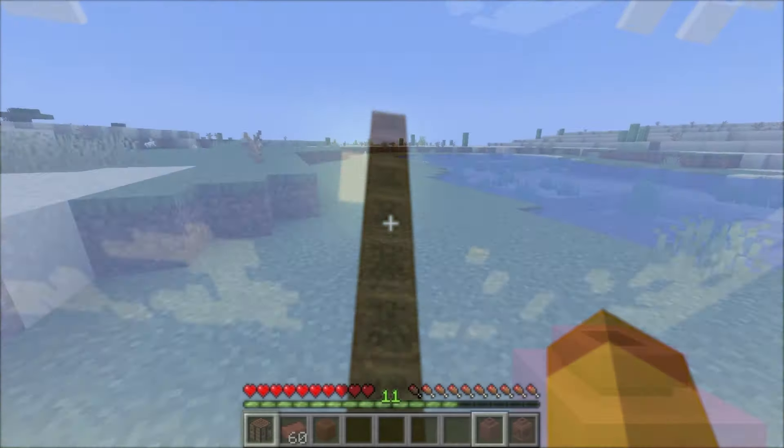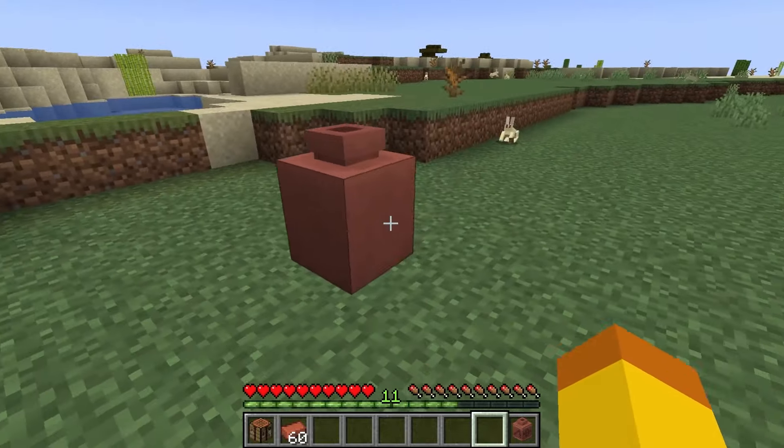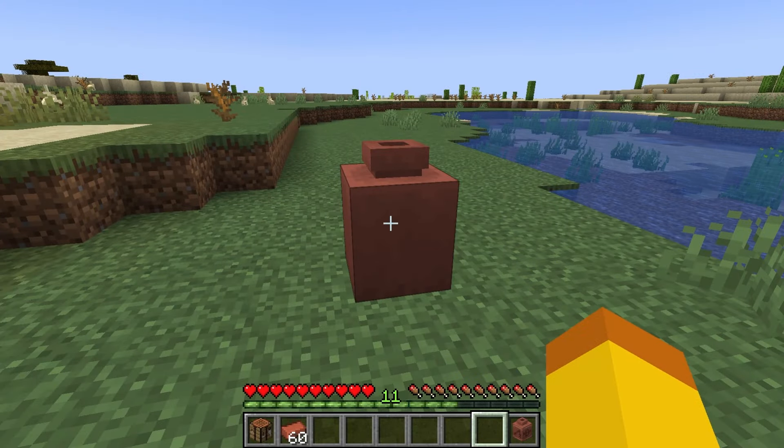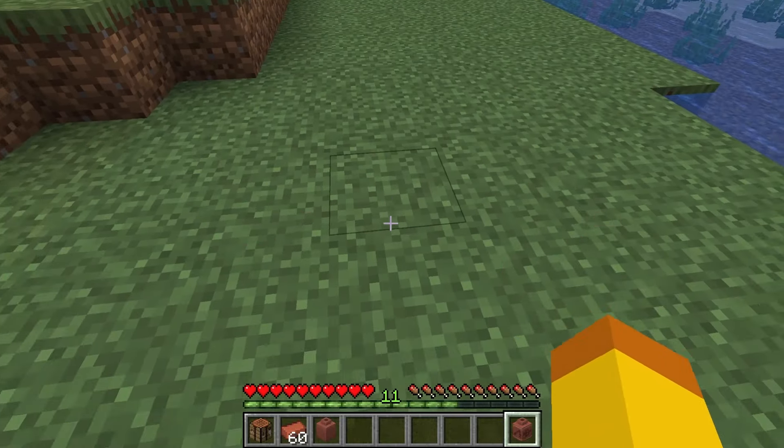How to use decorated pots. The decorated pot is a directional block, so when it is placed, the front will be facing out. If you mine the block with your hand or with a tool with silk touch, it will drop the decorated pot.